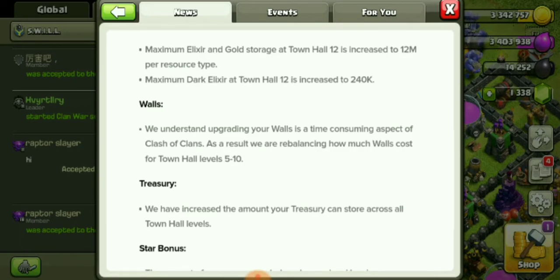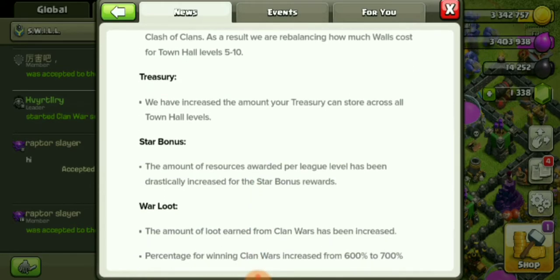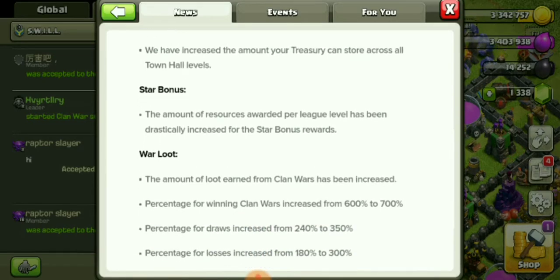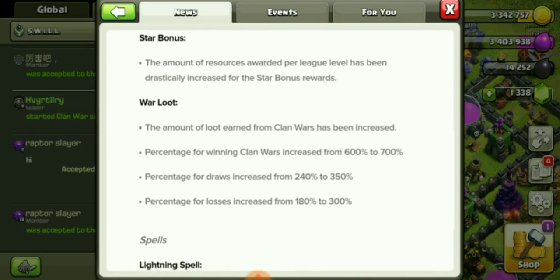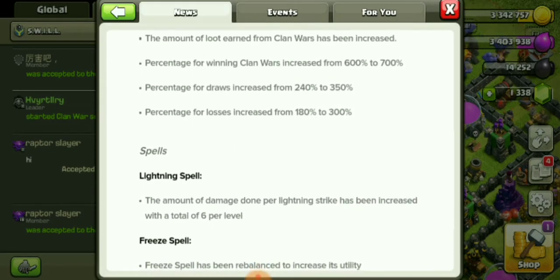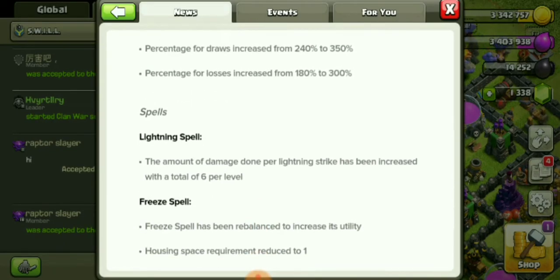The wall cost rebalancing is for Town Halls 5 through 10 — not 11. You know, all this time being Town Hall 9 and 10, every update comes out for Town Hall 11 and now we're not getting anything for Town Hall 11? Come on! Treasury improvements: increased the amount your treasury can store across all Town Hall levels. Star bonus and war loot amounts have been drastically increased.